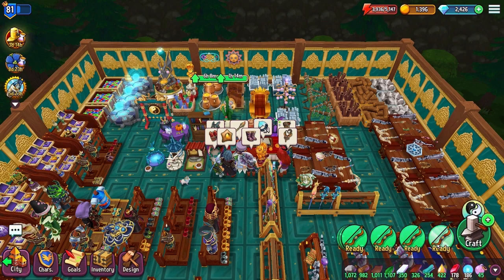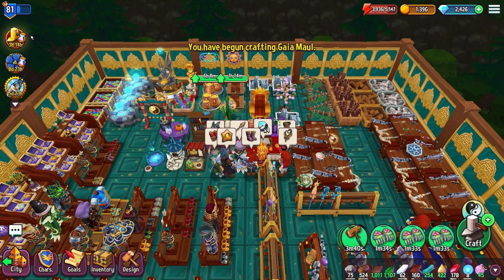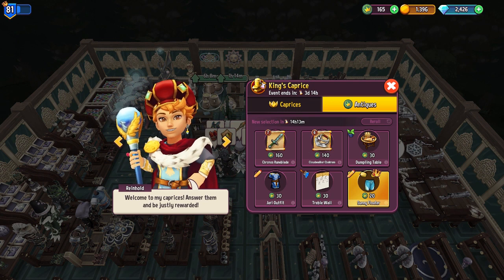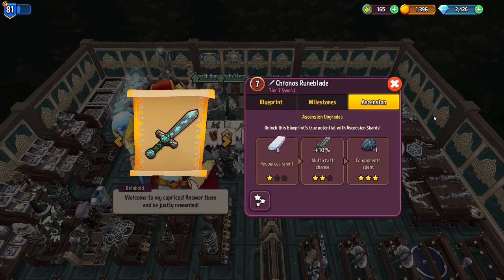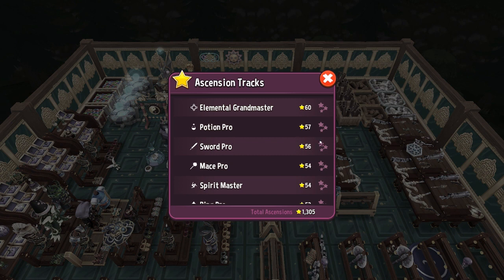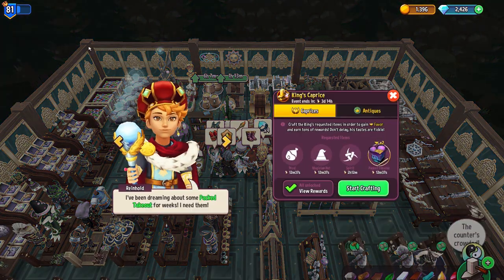Going back in here, just going to click these through real quick and throw in whatever we can fit. Going back in here I can do the Cloudwalker, which is a dagger, and then there's the Runeblade which is a sword. If I look at my ascensions, I have my sword and then I have my dagger already at 51, so I'm probably not going to pick these up right now.